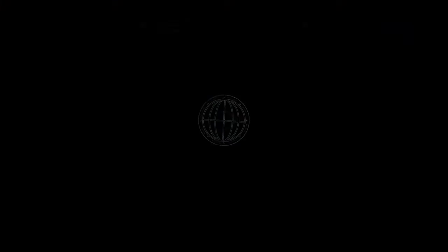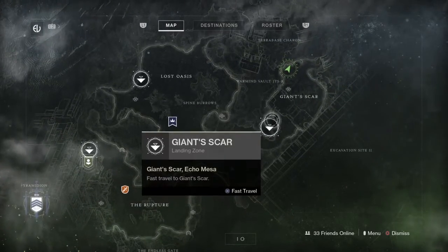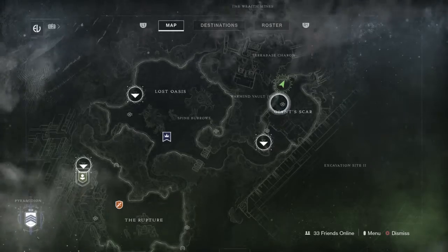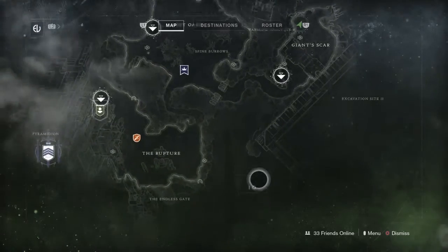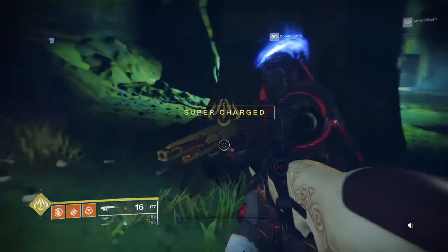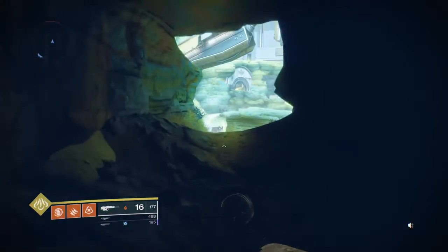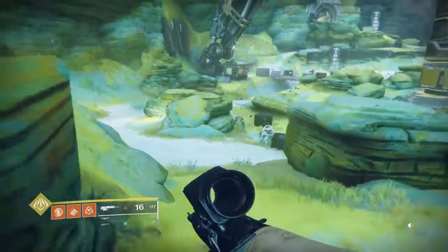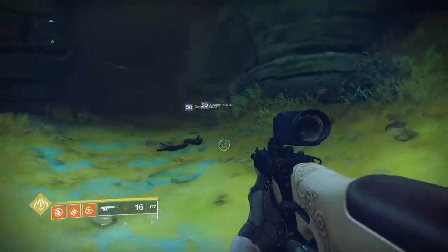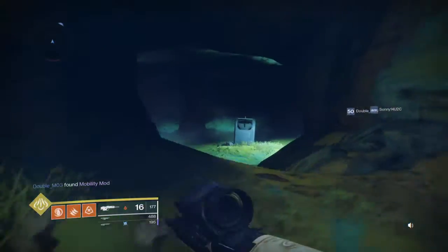I am in the Giant's Scar. All you gotta do is fast travel to this place right here, run up into this cave and he'll be there. I am on IO, so go to IO first. I'm going to show you where I got here — the entrance is right about here. You go to this cave right here and Xur will be here waiting for you.